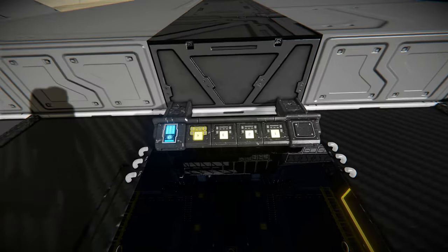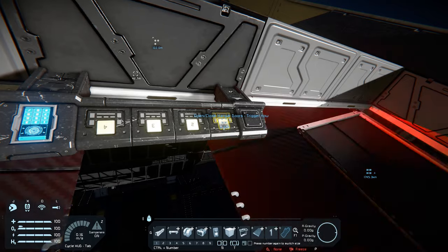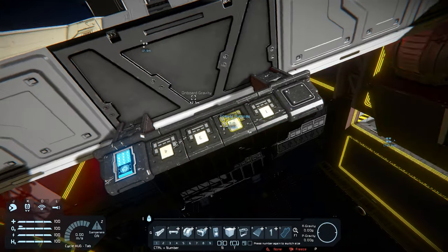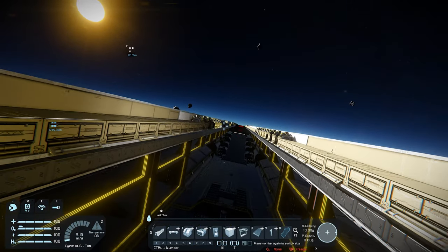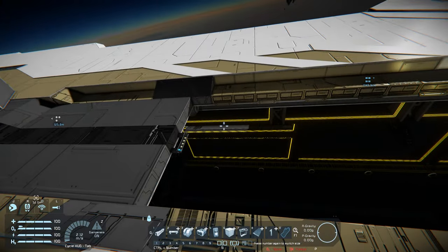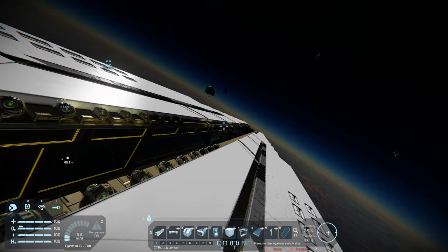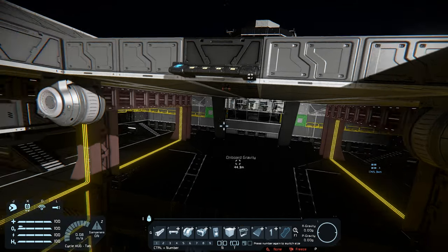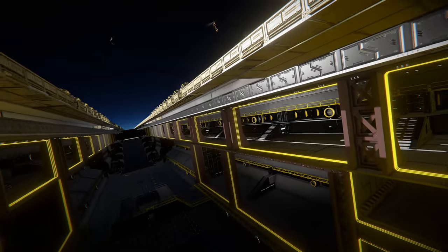If we hit these in sequence we can access the hangers - that lowers it down and then we can access the gravity runway, you can see it powers up. That will then launch the fighters straight down the gravity runway and out into space, allowing them to gather momentum very quickly. You can also use it to launch gravity projectiles if you wanted to as well.